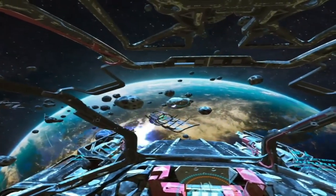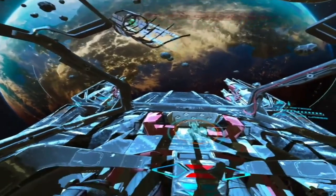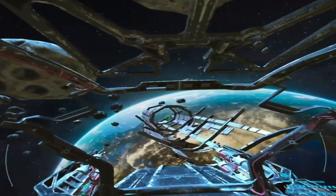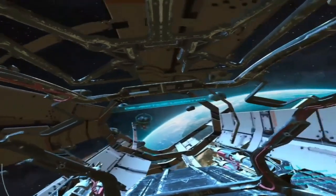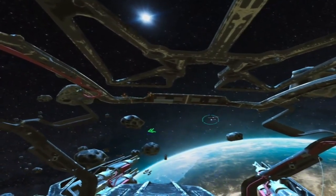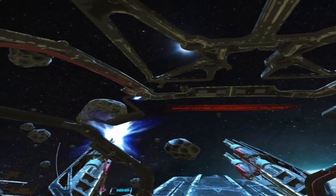Now let's test the afterburners, and use the cross capacitor to prevent the engines from overheating. It's time to test your ship's weapons — pull the primary fire trigger to fire the energy cannons. Let's see if you can eliminate your first enemy.